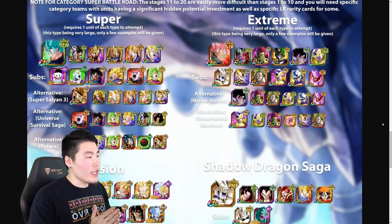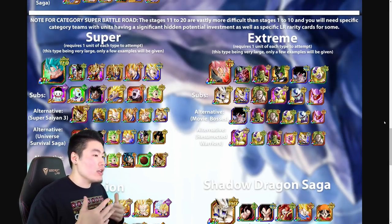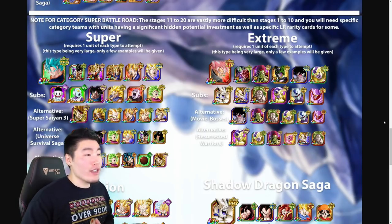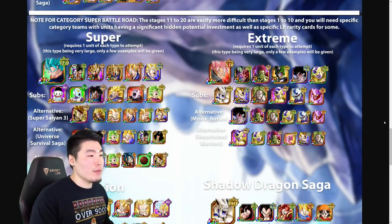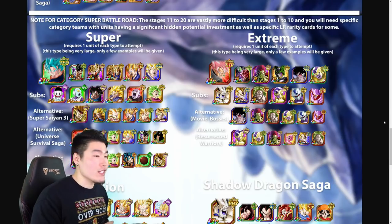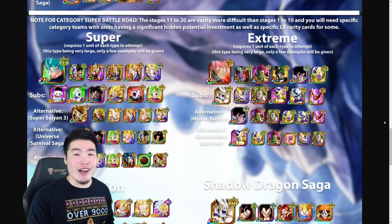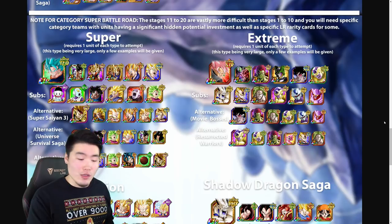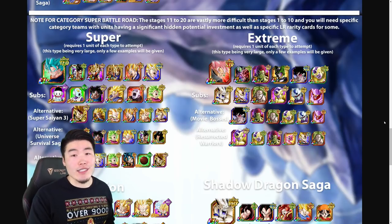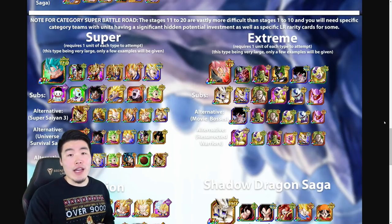I'm going to skip to the category stages now, which is the meat of this video. For Category Super Battle Road, stages 11 to 20 — the new category stages — are vastly more difficult than stages 1 to 10, which are the mono-type stages. You will need specific category teams with units having significant hidden potential investment, as well as specific LR rarity cards for some. This is really, really hard, and you might need specific units to beat them. If you can't beat them without those units, you may have to wait until you pull them or get really good RNG.